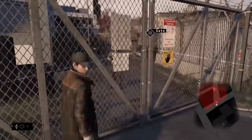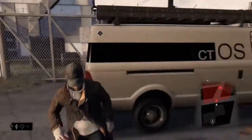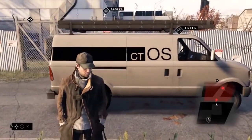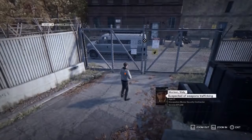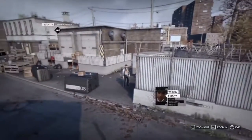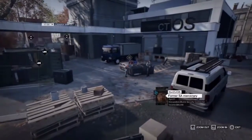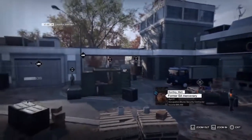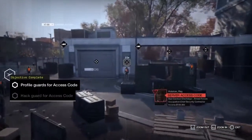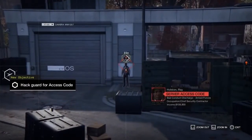It's heavily guarded. Let's see if we can find the server access codes from a distance. With cameras, we can explore restricted areas without being spotted, tag different guards, and access details on their lives. It seems that Bloom employees all have a sort of shady past. There it is — the access code to the server room.